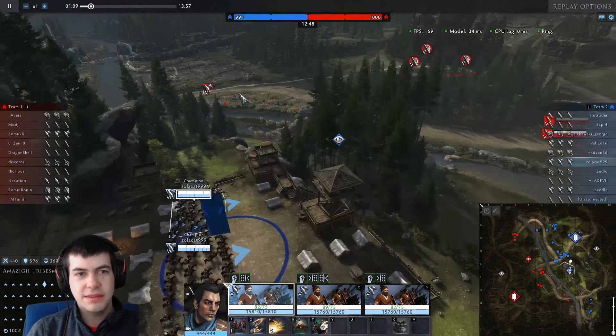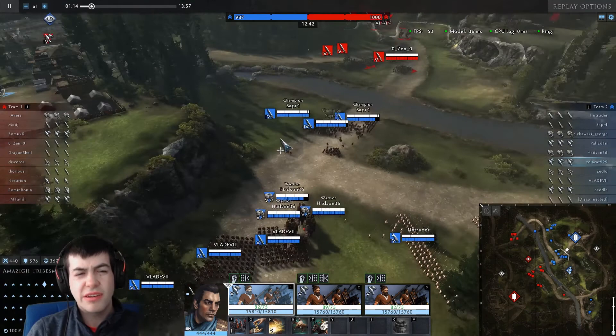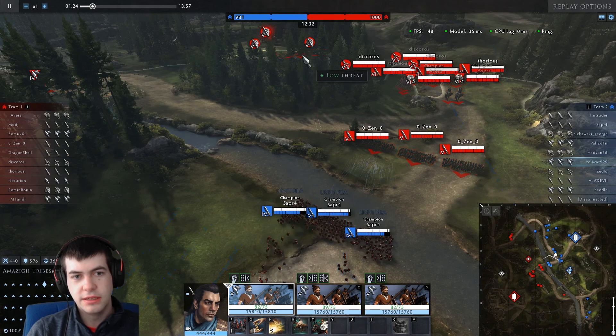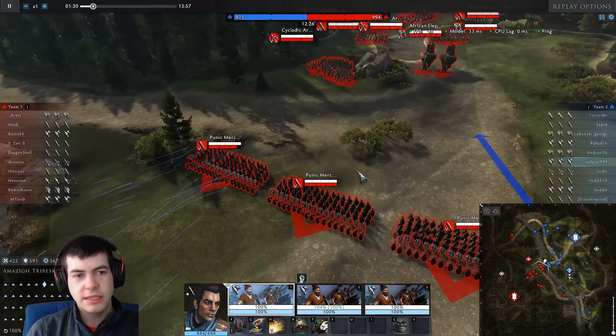I'm assessing my situation — no one has really pushed down to engage anywhere yet, nothing is really going on. Then I see Roman infantry start pushing up, taking a lot of fire from the artillery up on the hill, which is a concern. They're pushing into the new tier 5 Carthaginian infantry, which is kind of cool.